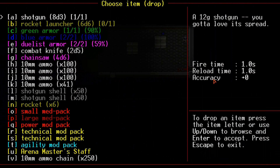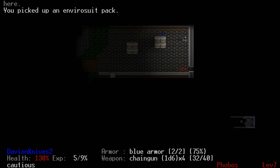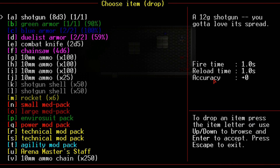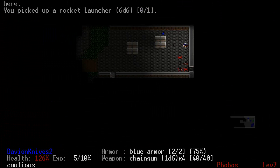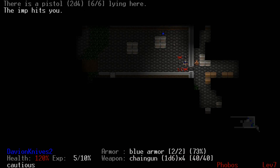We're gonna drop — I don't want to drop armor because they might pick up the armor. I don't want to drop that either. There, we'll just drop this for now, I'll come back for it. Rocket launcher should be loaded when I need it.